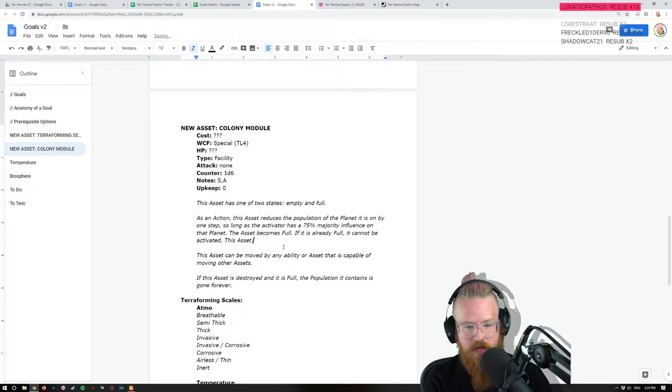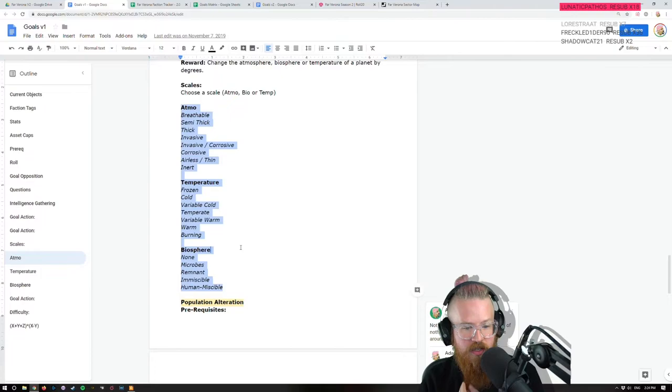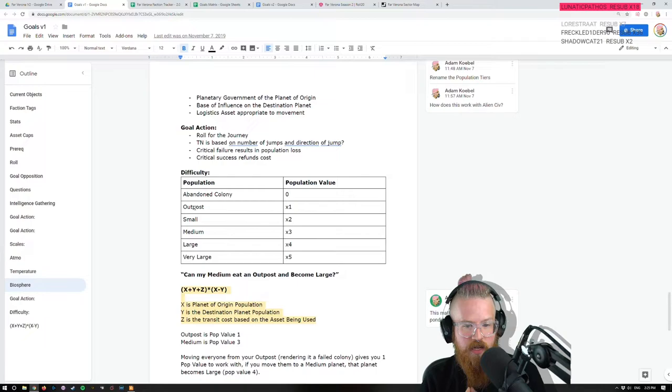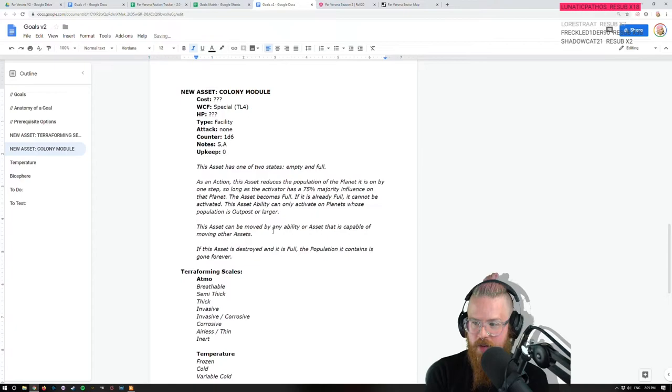This asset ability can only activate on planets whose population is outpost or larger, so you can't use it on a planet with no people on it. You take the Diaspora goal action, you dump a bunch of people down, they take apart the thing and build it. You can take an outpost and increase millions to billions.